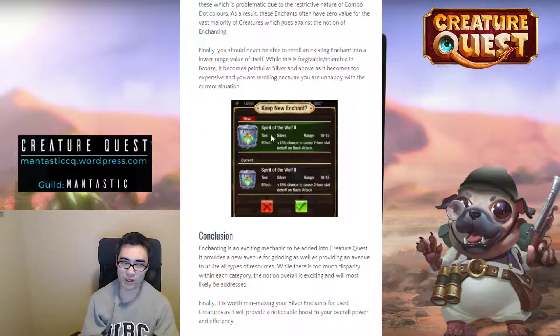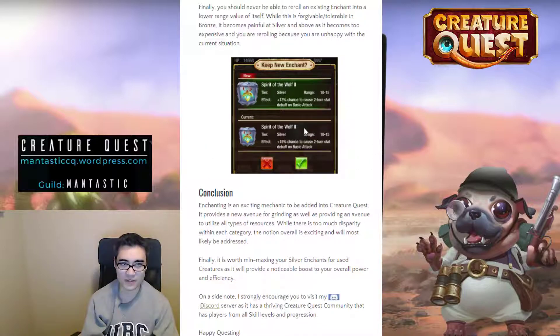Last but not least, you should never be able to re-roll an enchant into the same type of enchant at a lower range. My silver enchant had 15% chance to cause a two-turn stat debuff, and I was fishing for something else but got 13% of the exact same kind — that should not occur. I've had so many duplicate silver enchants at lower values, which is basically like wasting an entire Grandwish playthrough for those medium creatures. At least if it was reversed — if I had 13 to start and rolled into 15 — that makes sense because that's an upgrade.